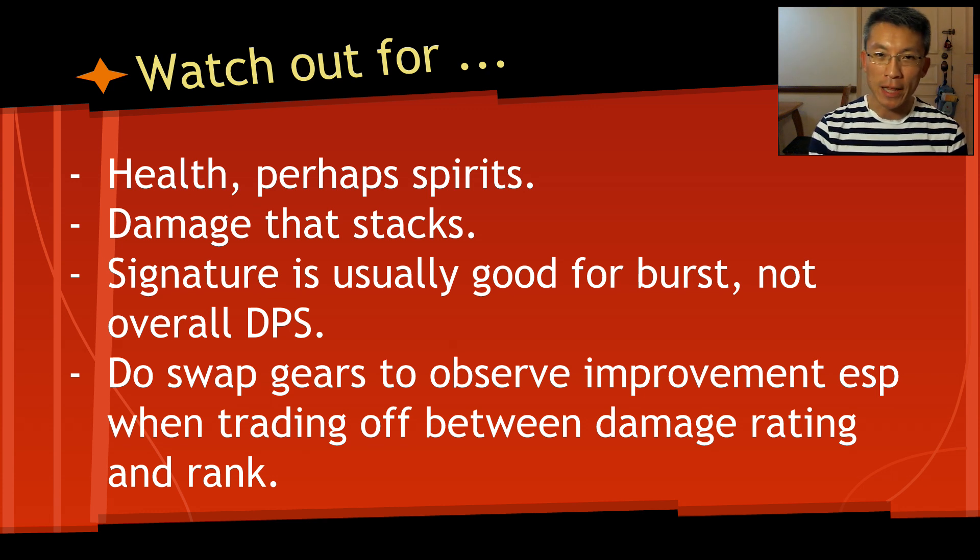Spirit is sometimes important, sometimes not, depending on whether you're struggling. I don't pay too much attention to spirit in gear comparisons, but health is important. Get a good health gear, and after that hope to get better affixes. If you drop by around 200–300 health, that's fine, but anything 500 or more is my threshold — I really need to think before committing to that.